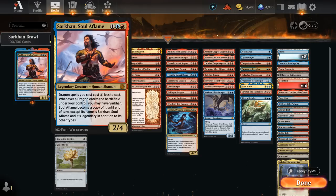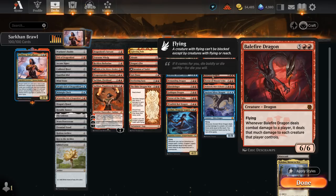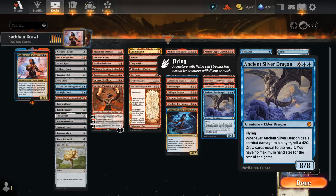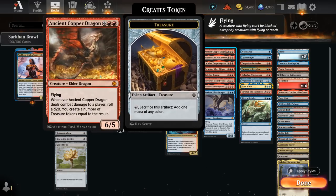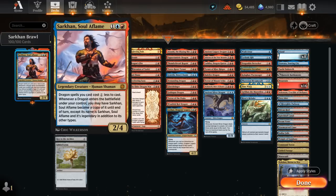Sarkhan's pretty sweet in this dragons deck, especially alongside a few dragons that may have an immediate effect if they manage to hit the opponent. Think of Balefire Dragon, which can wipe the opponent's board if it connects, because now we can potentially copy it with Sarkhan and immediately hit the opponent. Other examples are the Ancient Dragons — Ancient Silver Dragon rolls a d20 and can draw a ton of cards, and Ancient Copper Dragon makes treasure tokens, giving us a ton of mana. These types of dragons become much better alongside Sarkhan, Soul of Flame.